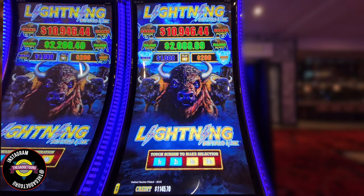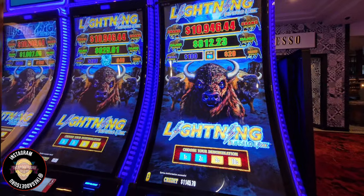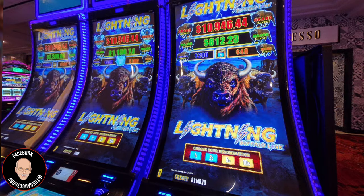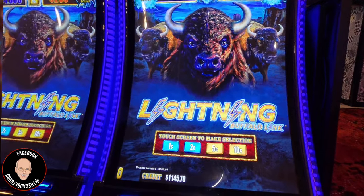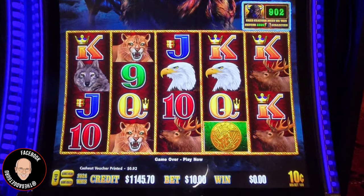We're on Lightning Link. This is the Buffalo game. On my last batch of videos, there are three in a row. I want to major on the first one, I want to major on the second one. I didn't want to major on the third one, so we're going to give it a chance. Ten cent denomination, $10 per spin. I have $11.45 in there, so let's get started.